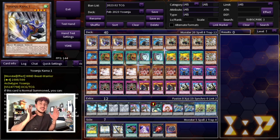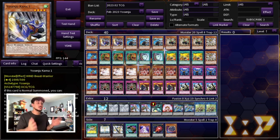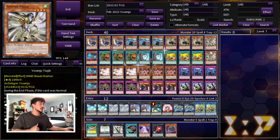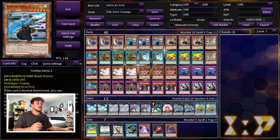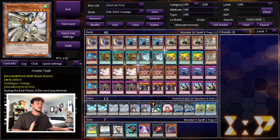I'm going to say this like I say in every single Yosenju video: these Yosenju ratios are the best ratios, I wouldn't change these up at all. We're playing three Yosenju Kama 1, three Kama 2, three Kama 3, and two Yosenju Tsujik. Kama 1 bounces cards on your opponent's side of the field back to the hand and has a lot of synergies with other cards in the deck. Kama 2 does some battle damage, Kama 3 searches for you, and Tsujik is pretty much an Honest. These are the only four names you're going to want to play.